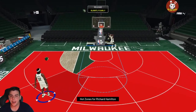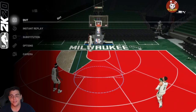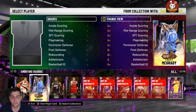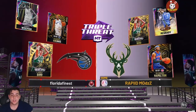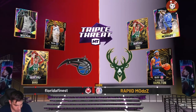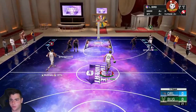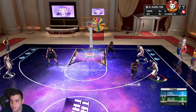Let's get into some TTO gameplay. For the triple threat squad, we're going to use T-Mac, Richard Hamilton, and Bird. The opponent has Wiseman, Arenas, and Bird — this is going to be an insanely tough matchup. We've got Gilbert Arenas on Richard Hamilton, hopefully it's a good matchup.